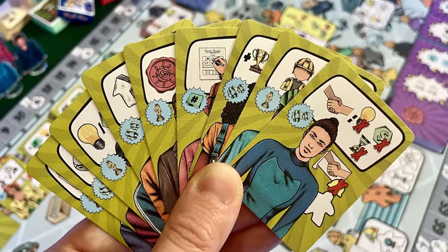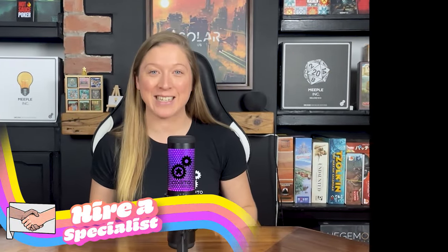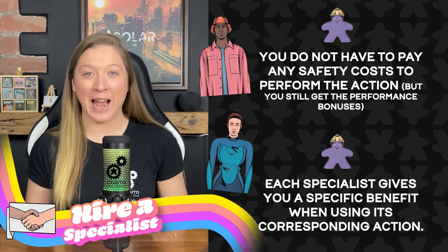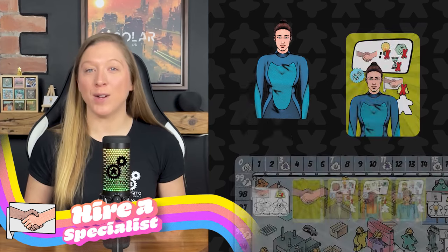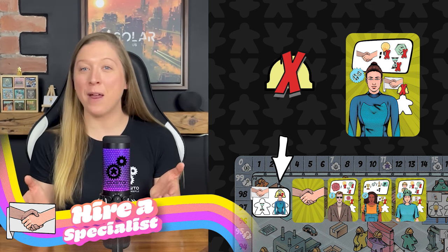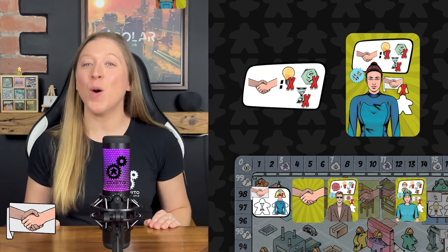Specialists act as extra workers who can be placed onto all actions in the same way as your meeple workers. However, each specialist is also aligned to one of the actions on the game board, and allows you special powers if you use your specialist on that particular action. There are two benefits: firstly, you do not have to pay any safety costs to perform the action but you still get the performance bonuses; secondly, each specialist gives you a specific benefit when using its corresponding action. These are listed on the cards and explained in detail on page 17 of the rulebook. For example, using the specialist worker for hiring specialist workers means you do not pay any safety costs and you can take any of the three available specialists without having to place a resource on the workers to the right of it.